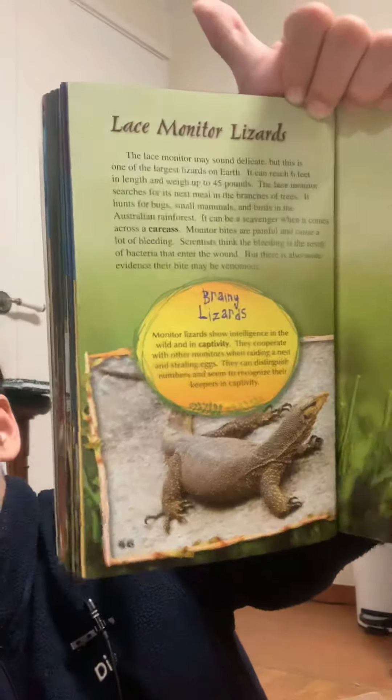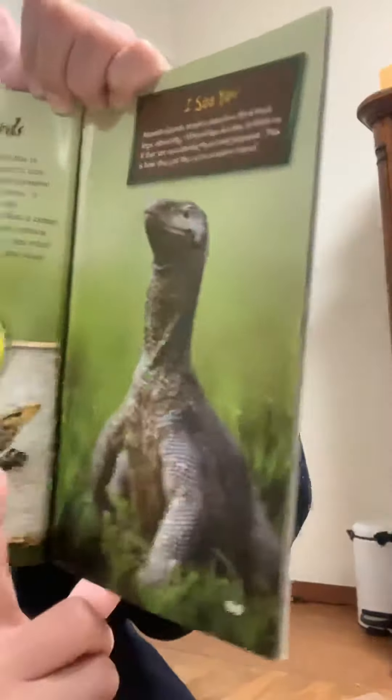These guys are called the monitor lizard because sometimes they look like they're monitoring stuff, which we don't know. And these are the jaguar people who look like jaguars. Some of the people of the Mentawai tribe moved to the city, but some just stayed to keep the old ways and try to pass them on to their children.